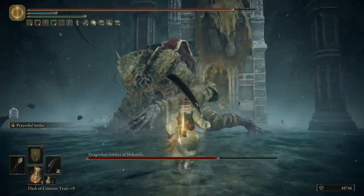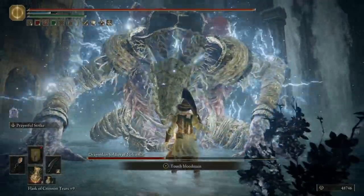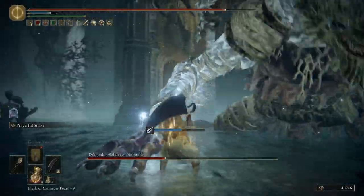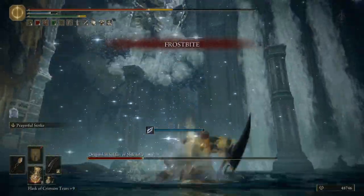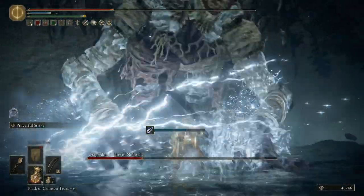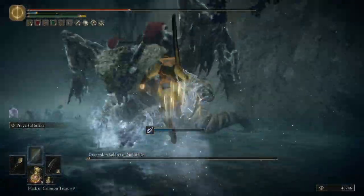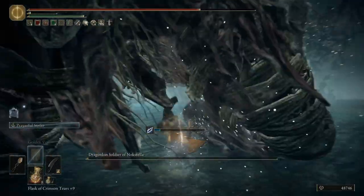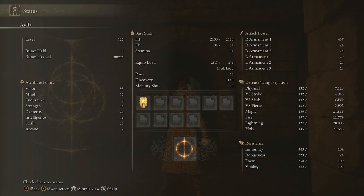So there you have it everybody — how to have the literal most health possible in Elden Ring: just north of 3,200, and how to turn that health pool into something truly powerful. I imagine you can take this even further if you're higher level than me and can put more points in stats other than Vigor. But even at this stage, you can see how wonderfully fun it is.